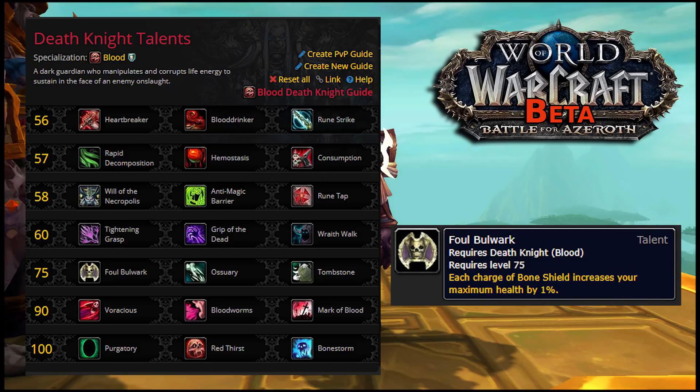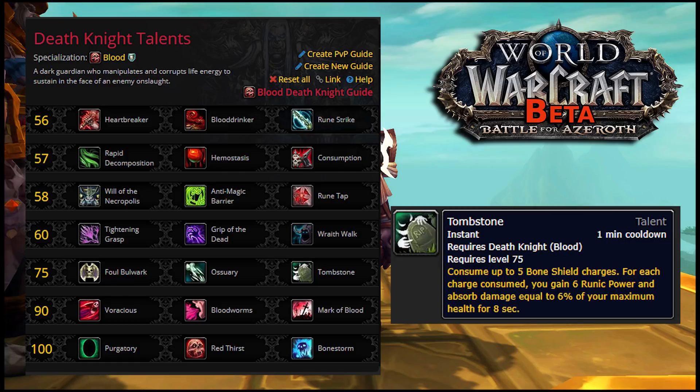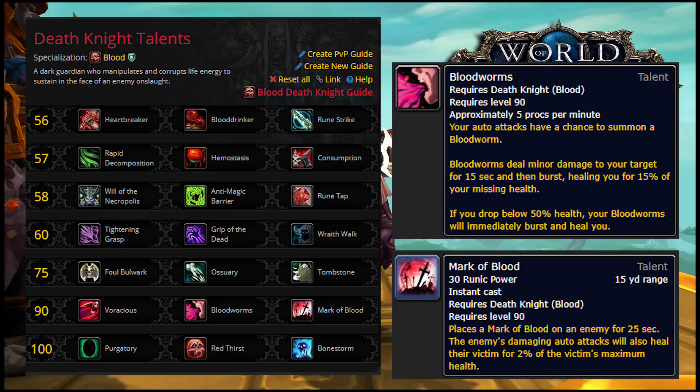Foul Bulwark's health increase has been cut in half. Ossuary now only increases your ability to pool resources but is otherwise pretty much worthless. Tombstone, which was a terrible talent during Legion, has been unchanged — somehow it became better without even doing anything. In the next tier, there's a new talent: Voracious, which causes Deathstrike to grant you 15% leech for 6 seconds. Bloodworms can now proc from non-crit auto attacks but are otherwise unchanged. Mark of Blood was nerfed by 33% for some reason — somehow the terrible talents keep getting even worse.